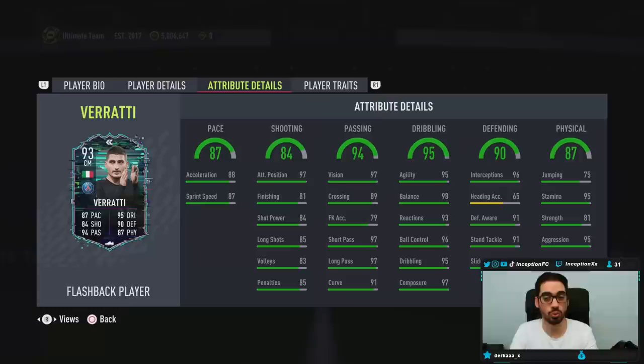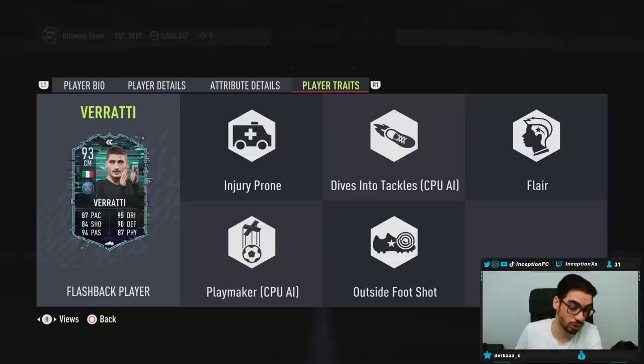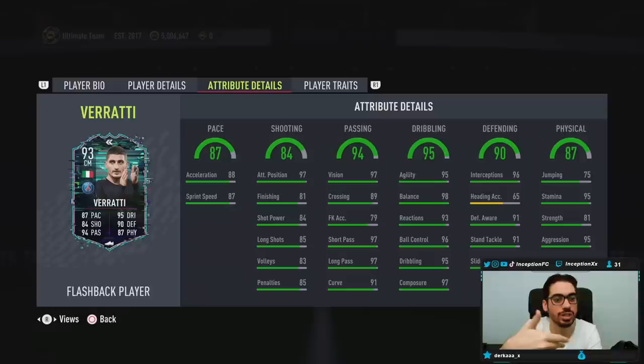For in-game attributes, we're obviously going to give this card a shadow chemistry style because of how his pace is set up, giving him a plus-10, plus-10 in that area while making his defense as perfect as possible. Shooting for a midfielder is also very nice with really high attacking positioning. A card like this, as long as you use him next to someone more physically oriented — for instance, a link to Guendouzi — would be ideal, pairing the medium-high work rate card with the high-high work rate, physical, taller player next to him.